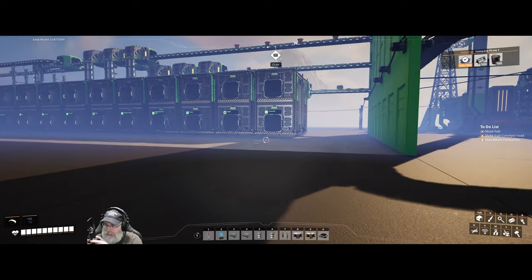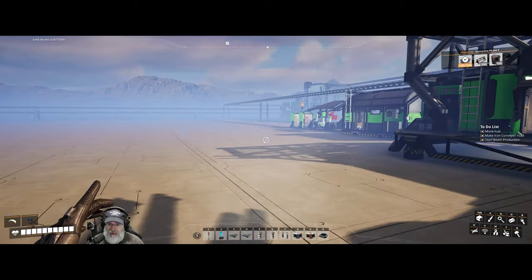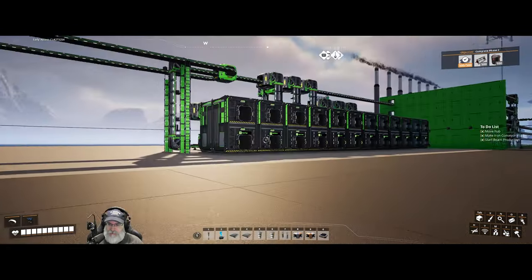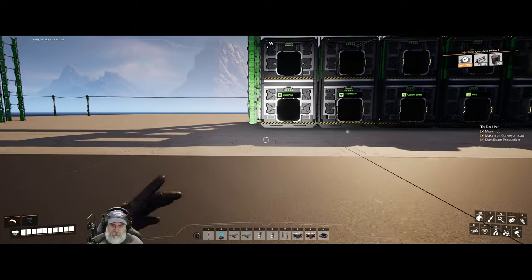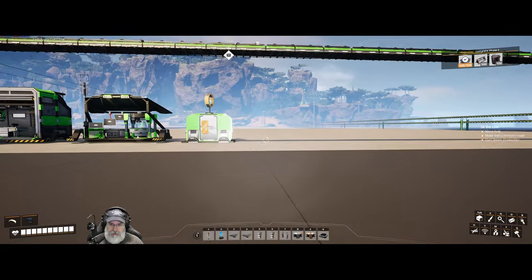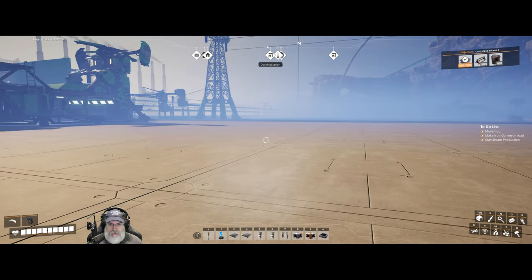Welcome back everybody to Satisfactory. I am the Bearded OG and in this episode we are going to set up our permanent steel beam and steel pipe factory. We have a temporary one going over here but we'll just let that continue running until we get the other one completely set up. Let's take a look and see where we are with the quantity - we're almost halfway full with pipes and beams take quite a bit longer. Let's get started.